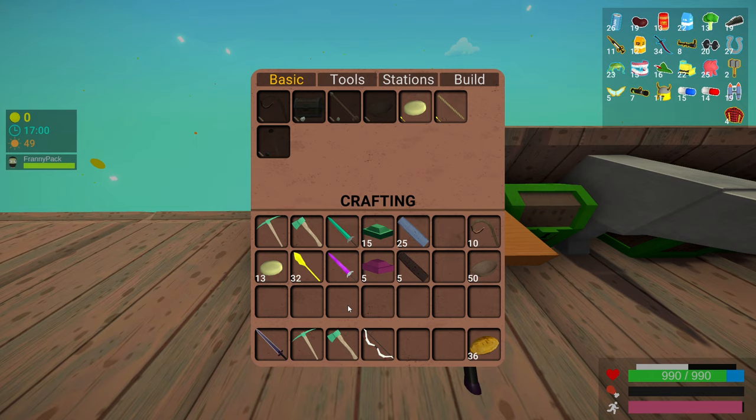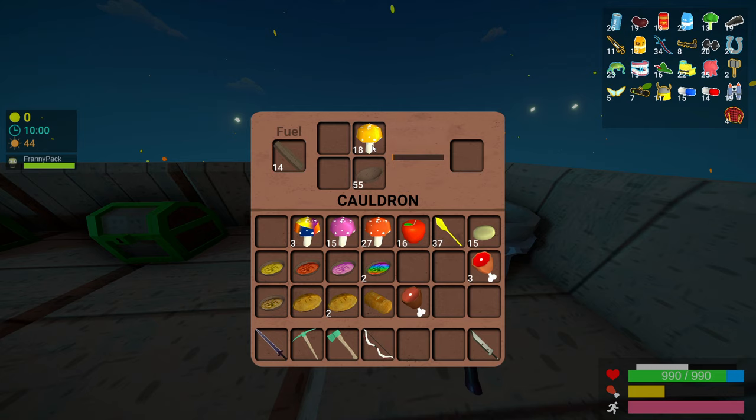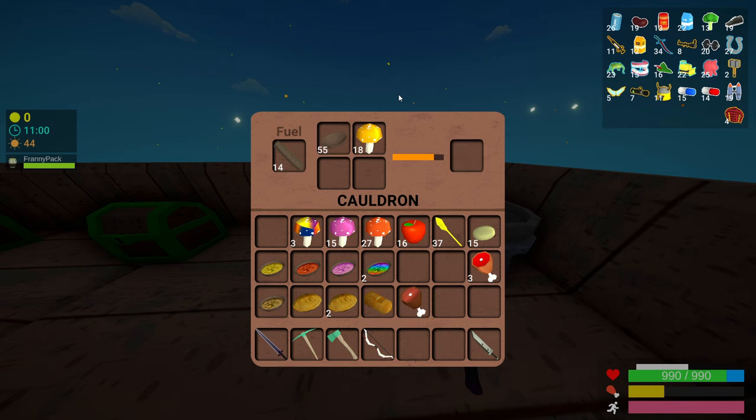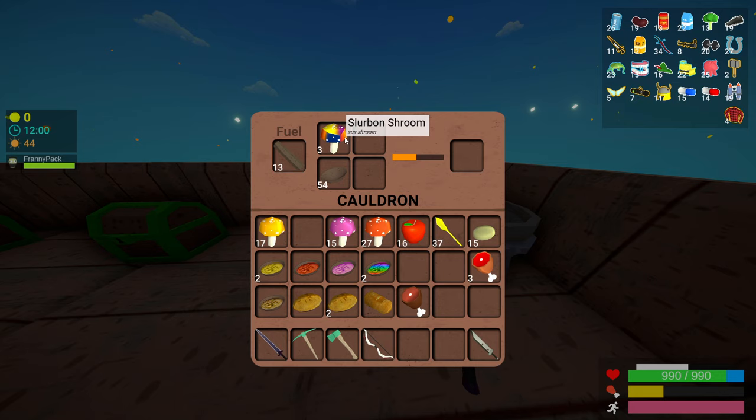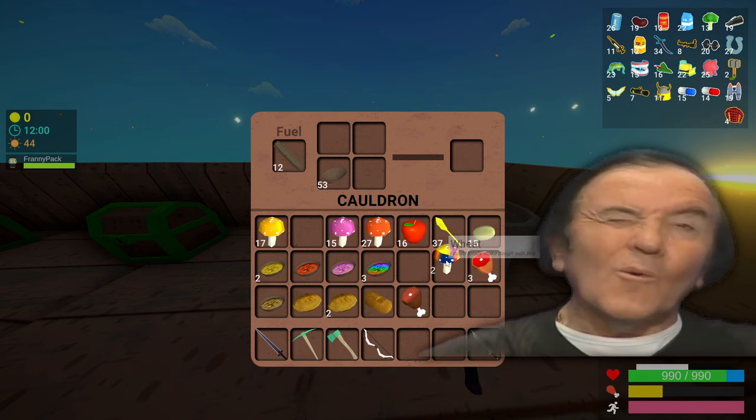Now on to the recipes. It doesn't matter how many ingredients you put in the box or where you put them — as long as you have one of each to fulfill the recipe, you'll get whatever you want to make. For all the shrooms it's simple: you just get a bowl and the shroom color. Yellow mushroom gets yellow soup. Put the rainbow mushroom with the bowl and cook it, and you get the rainbow soup.